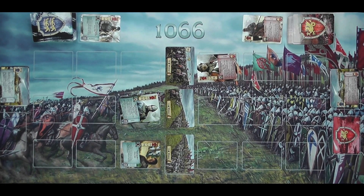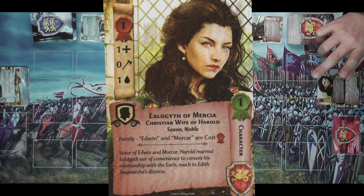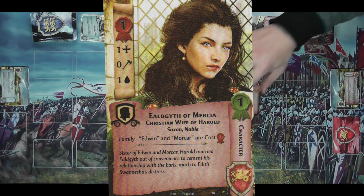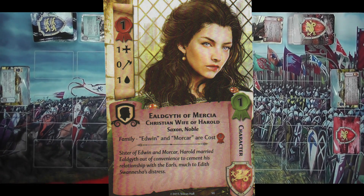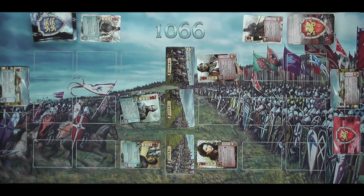Now it's your turn. I'm going to get rid of Hot Pursuit because that's not useful until I'm damaging wedges, so it's no use to me now. I'm going to play Ealdgyth of Mercia — Sister of Edwin and Morcar; Harold married Ealdgyth to cement his relationship with the earls, much to Edith Swansneck's distress. She's quite good — she's got the family thing so if you can get Edwin and Morcar out they cost less.